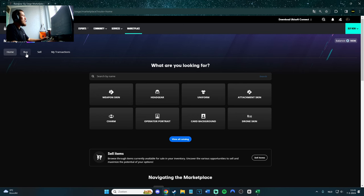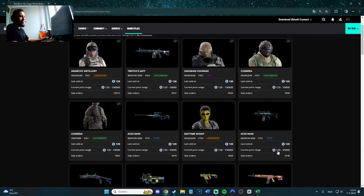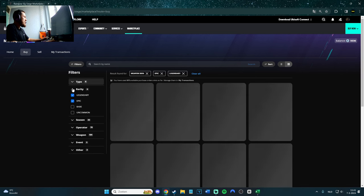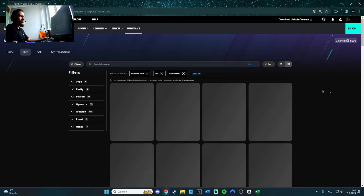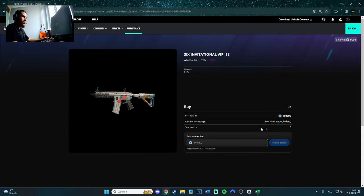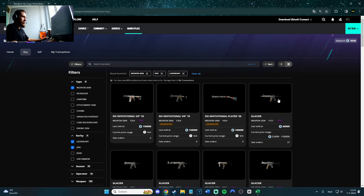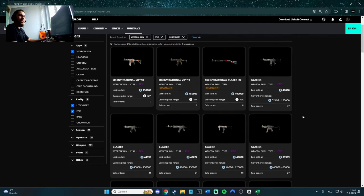There are a bunch of options. You have the option to buy — so pretty much you can buy skins. You have skins from just 120 credits, it's not really that expensive. You can also filter for weapon skins, rarity — epic, legendary — and sort high to low. As you can see, you also have skins at 150,000 credits. This is the Year Two Season Four skin at 150k. We also have the Six Invasion VIP, and the Glacier skins are crazy — 40k, 44k. These are from the first season of Rainbow Six Siege.